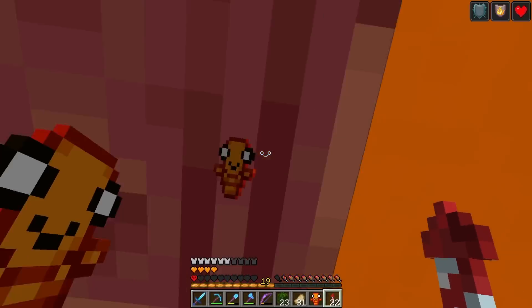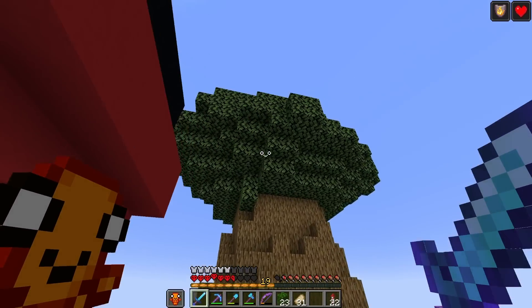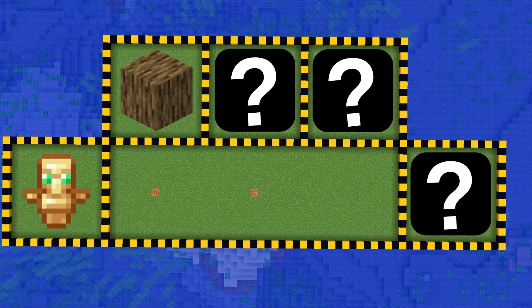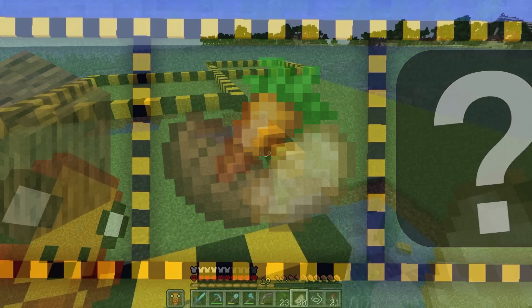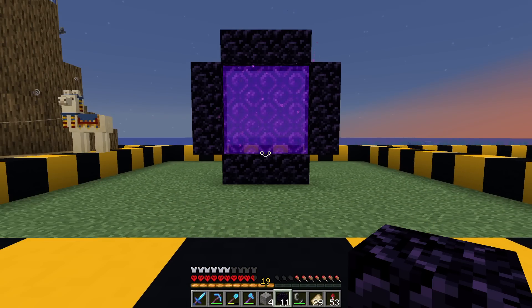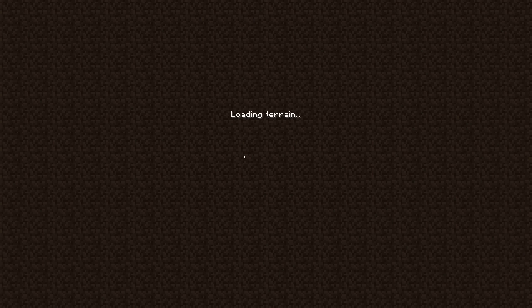We are completely invincible because we have infinite totems and we can now get wood super easily. So now it only makes sense that the next one is a fully automatic food farm. I'm actually going to build this automatic food farm in the nether, and if I linked the portal correctly, it should take me to the nether roof.